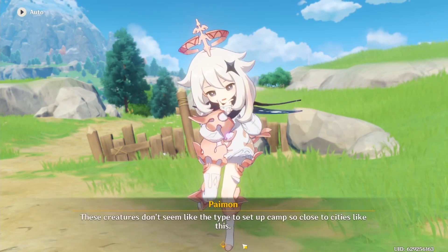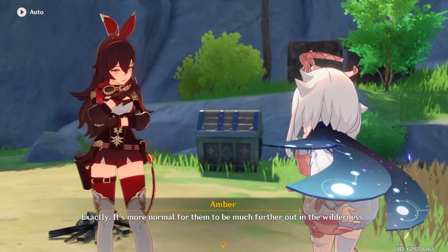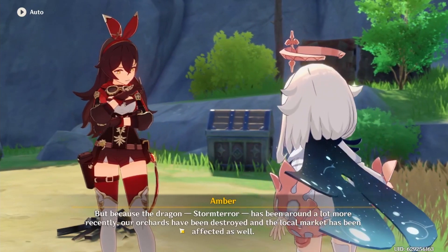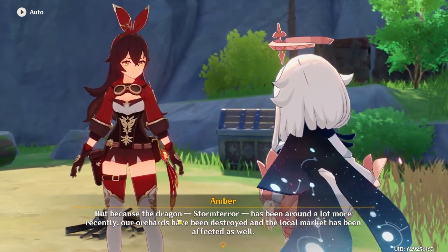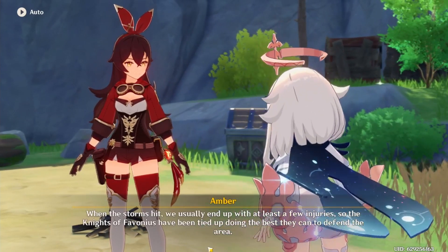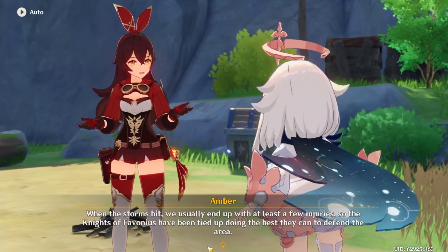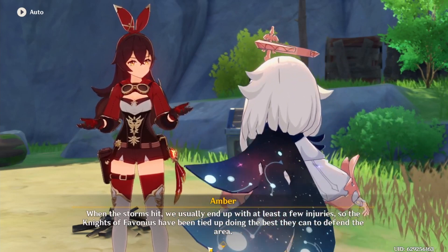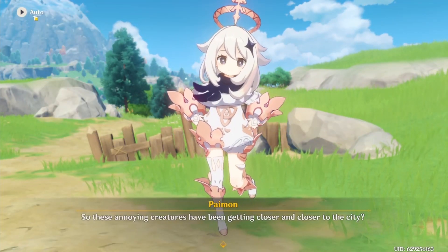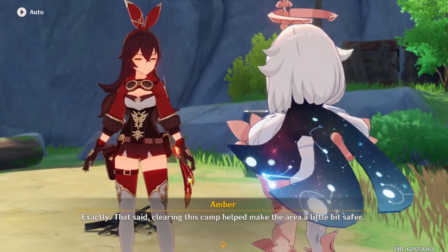These creatures don't seem like the type to set up camp so close to cities like this. Exactly — it's more normal for them to be much further out in the wilderness. But because the dragon — Storm Terror — has been... oh, is that what that dragon's called? Storm Terror? All horrors have been destroyed and the local market has been affected as well. When the storms hit, we usually end up with at least a few injuries. So the Knights of Havonius have been tied up doing the best they can to defend the area. These annoying creatures have been getting closer and closer to the city — oh, that's a giant mountain in the back. Clearing this camp makes the area a little bit safer.